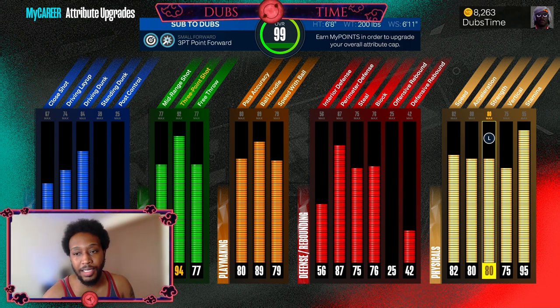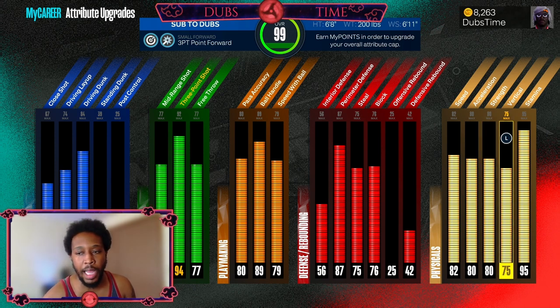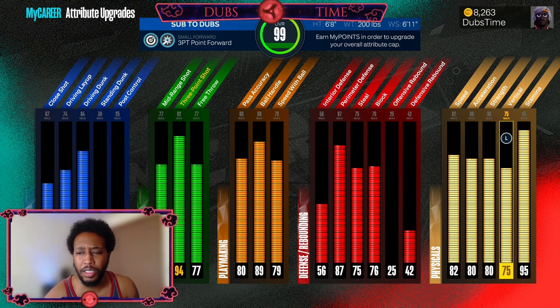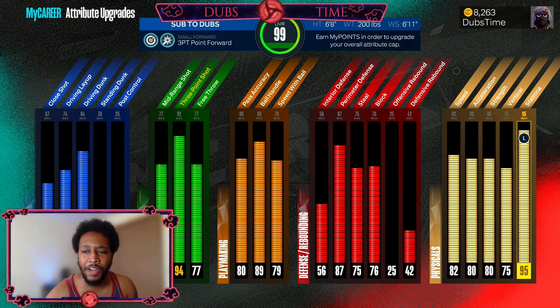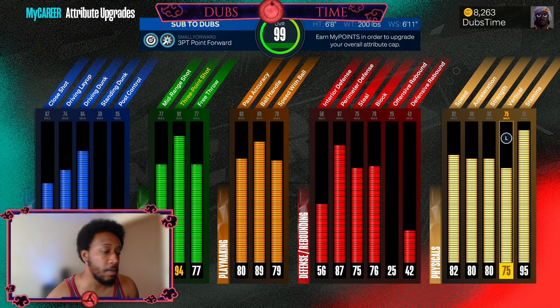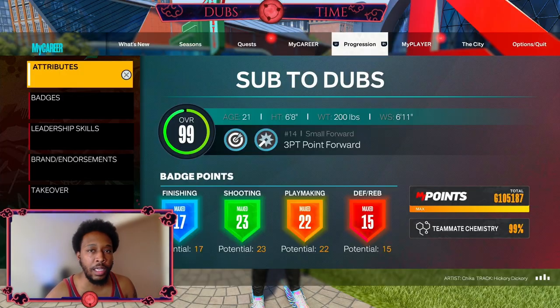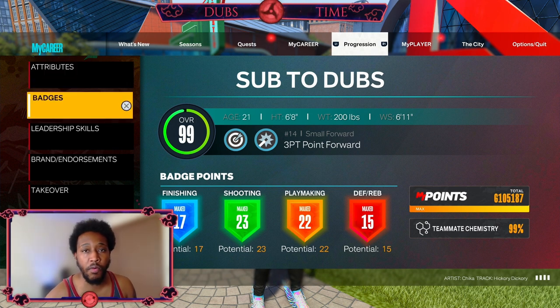80 strength — I didn't know strength was going to matter that much, and bully badge wasn't going to activate that much, so 80 strength was super safe. 75 hurt so I still got my contact dunks, and a 95 stamina because I didn't want to risk having no energy. This build was super super safe — that is going to be your key to the beginning of NBA 2K24.